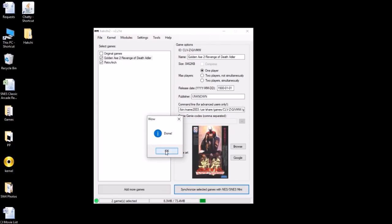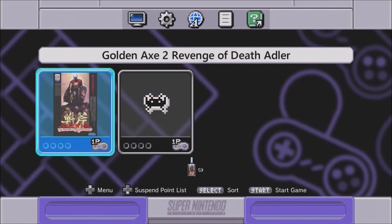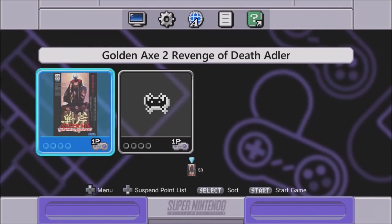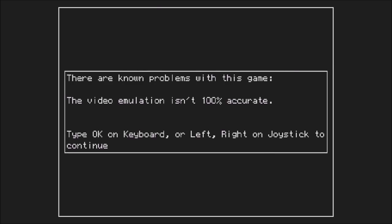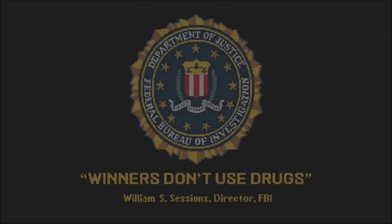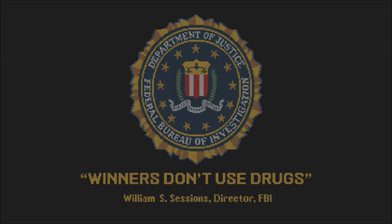The game has now been transferred over to the SNES Classic. It should look real nice with this box art — that dude is creepy. Is that Death Adder? Anyway, I'm excited. Let's go over to the SNES Classic and see how this runs. Here we are — here's Golden Axe. I put 'Golden Axe 2' — I just know it's Revenge of Death Adder. Let's give it a shot. Hit left or right to continue. There are known issues with this game — and 'Winners Don't Use Drugs,' that is also correct.